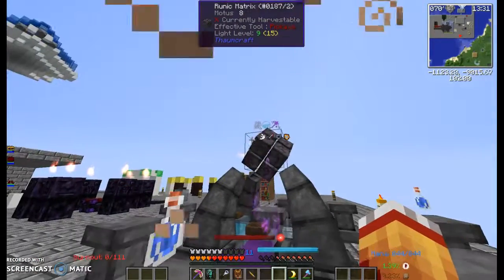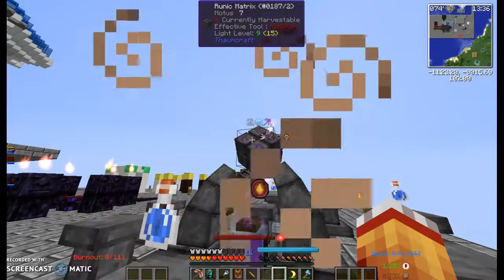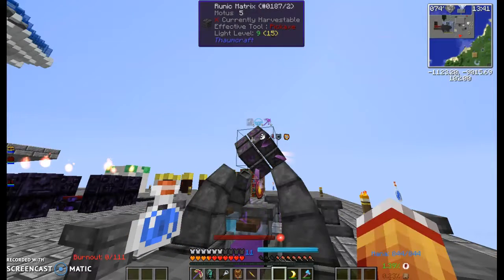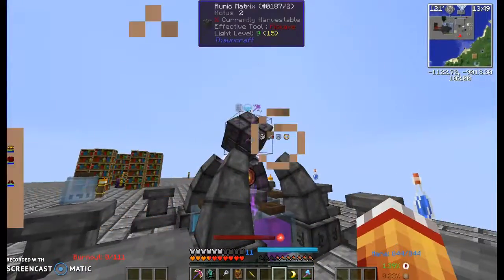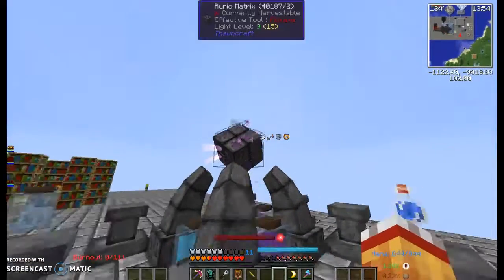Almost done. Looks like nothing has been shocked off so far. If you put a bunch of skeleton skulls or heads around your infusion table, it helps it be stable, which prevents these sporadic shocks — you can see little shocks coming out right there. Those can actually hit you.